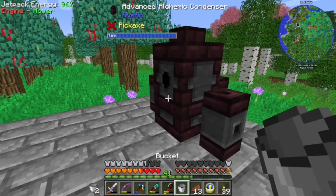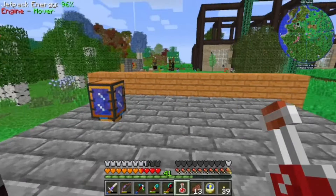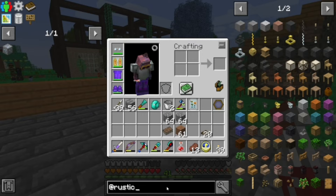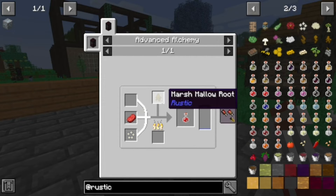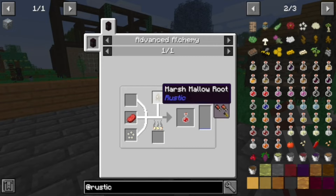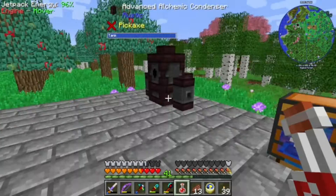One more. One elixir of instant health. Is that it? Do we do anything to it? I know we can't make it into arrows or lingering potions. Instant health 2 is the same recipe but requires this slot — you don't have this slot on the basic alchemy setup. But we'll need it for the second level potions.